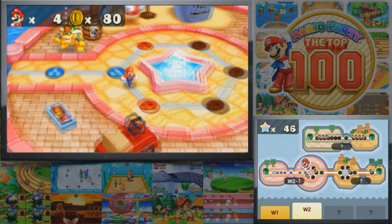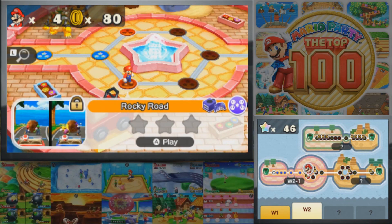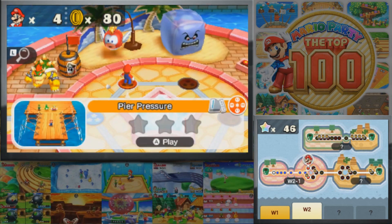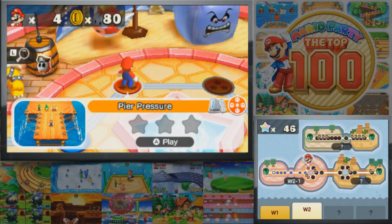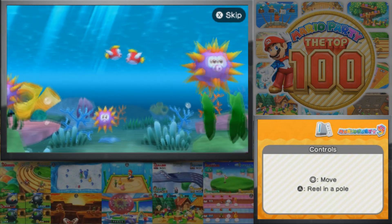So here we actually have a choice of where we can go — two different games: Peer Pressure and Rocky Road. Let's go ahead and get the harder path out of the way first. Peer Pressure is a Mario Party 9 minigame, and I also feel like it's kind of a luck-based minigame. So we're gonna take this route first just to get it out of the way.